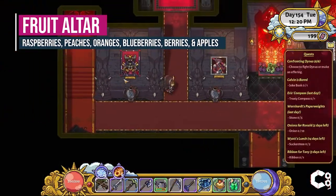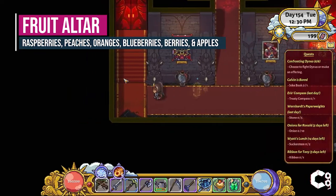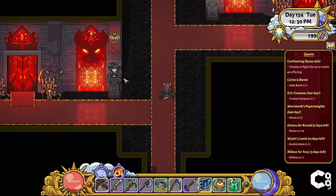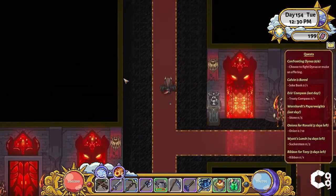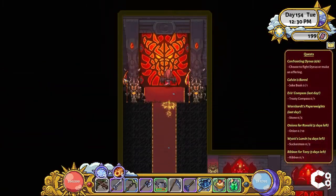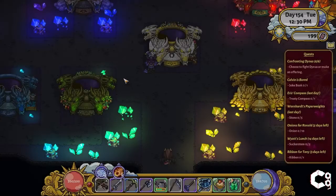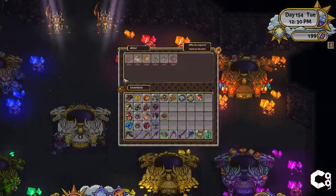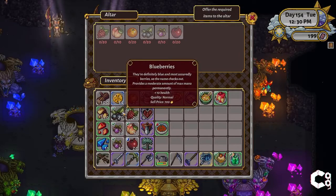The Fruit Altar requires 20 raspberries, 10 peaches, 20 oranges, 20 blueberries, 10 berries, and 20 apples. This altar is another easy one to complete, especially if you've been upgrading your skill tree. Having the Double Take and Horn of Plenty skills in the Exploration Tree unlocked came in handy for things I didn't already have the full amount of.